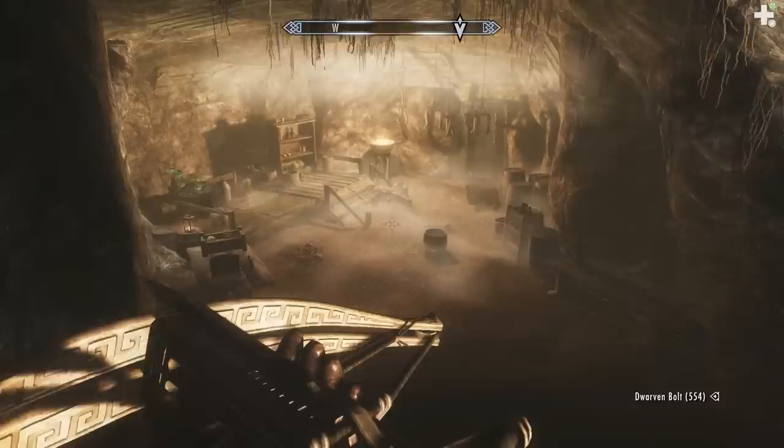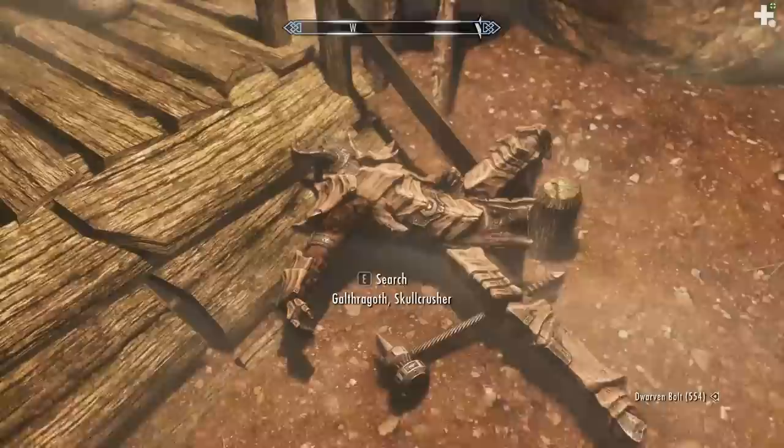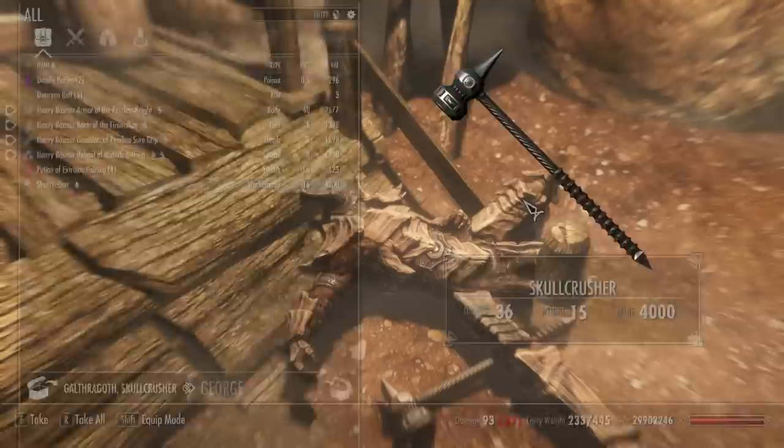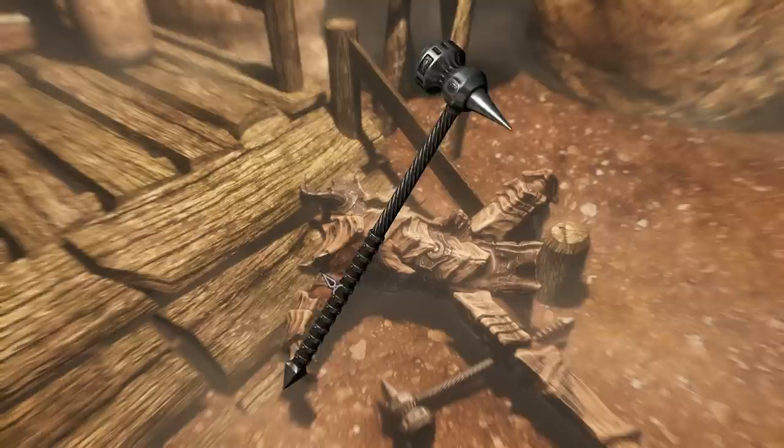Skull Crusher — damage 36. Heavy Bosmer Armor of the Peerless Knight. Skull Crusher: 36 damage, 15 weight, value 4,000. Let's take a look at the model — that's a nice-looking model. The reflection seems really nice, and the detail on the haft is wonderful. I like it a lot.